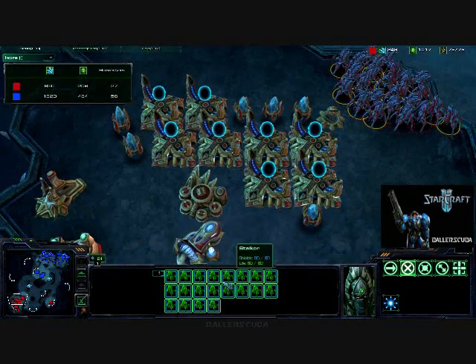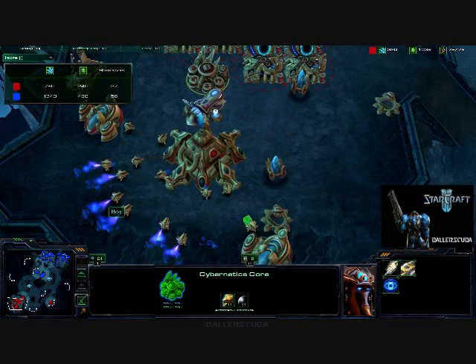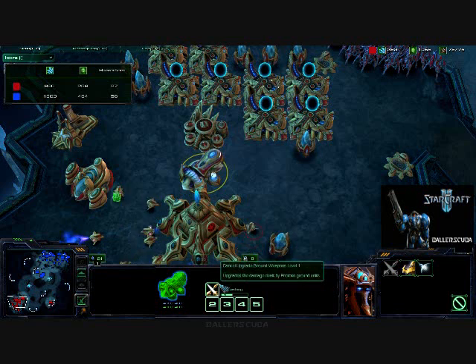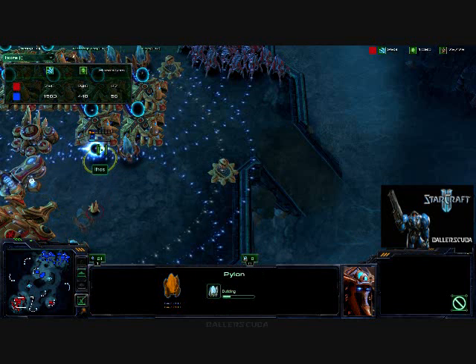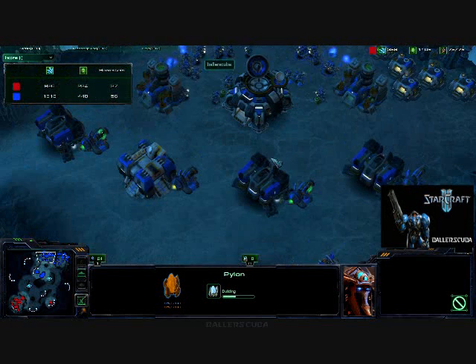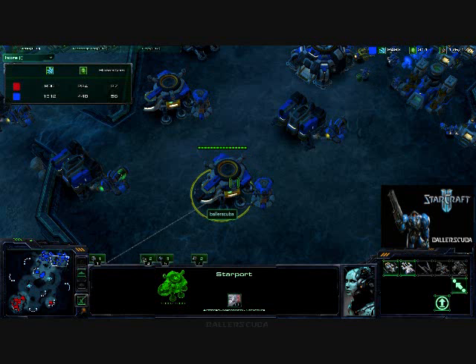Instead of, I don't know, void rays or something — he's got eight warp gates out and that's it. A cybernetics core, a forge, he's getting the first weapons upgrade, he's got a twilight council not using it. The only production facilities working, all he's getting is stalkers. Meanwhile I've got four or five barracks, a factory that's not producing anything, and starports as well.